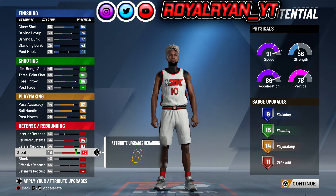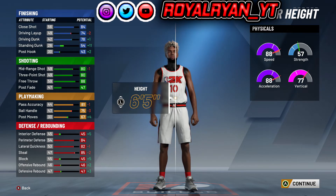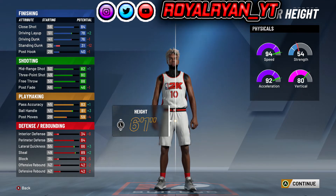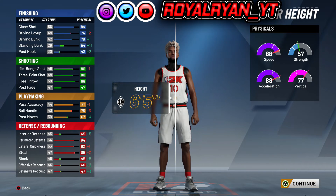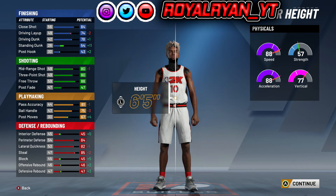This is what you should end up with: 9 finishing, 15 shooting, 14 playmaking, and 11 defensive slash rebounding badges. Then for your height, you obviously wanna go with 6'5", because that is the best height for all point guards. Most people like to go with 6'3", 6'1", all that — no. I'm not gonna sacrifice my defense for speed. I'd rather box people up at 6'5" and still have a high speed.